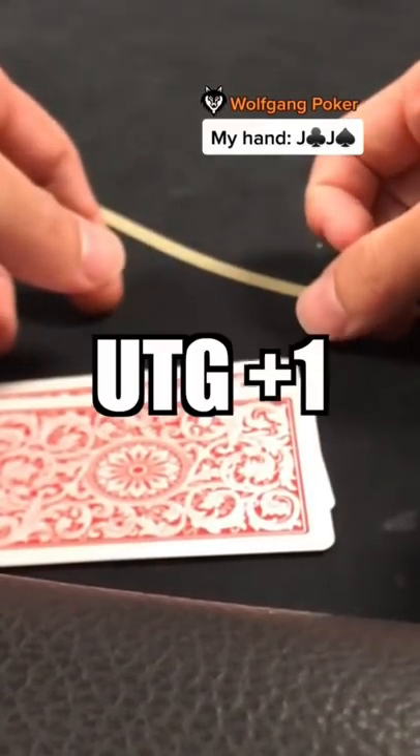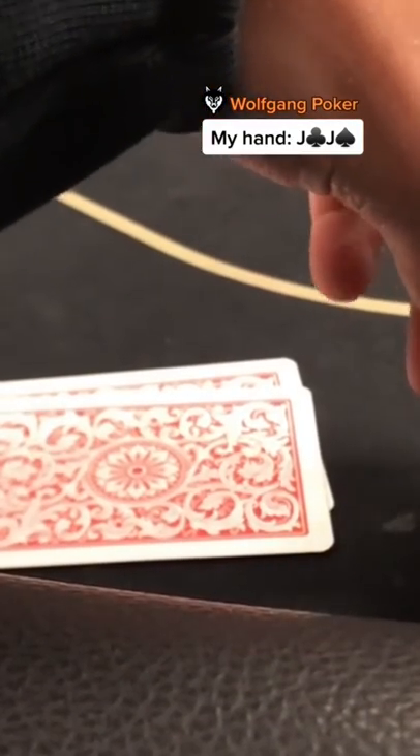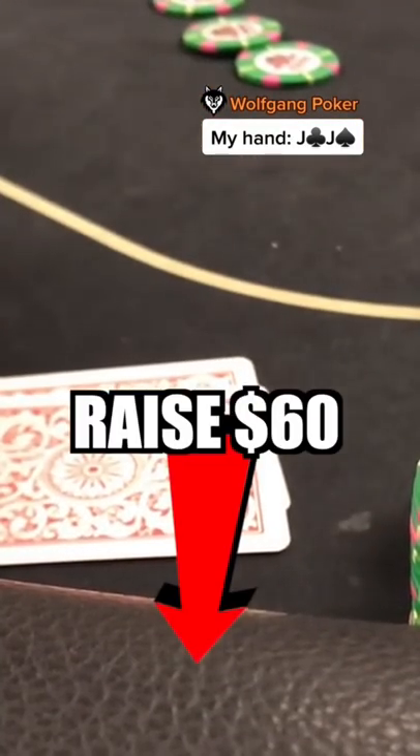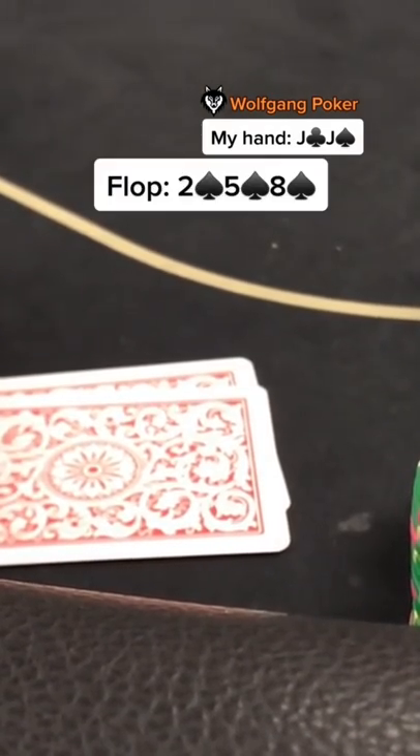With 2,000 in our stack, we look down at pocket jacks from the under-the-gun plus one position. 25 is on the button — the most he can do — and I decide to raise it up to 60. The button finds a call, so we're going heads up to the flop, which comes eight, five, deuce, all spades.